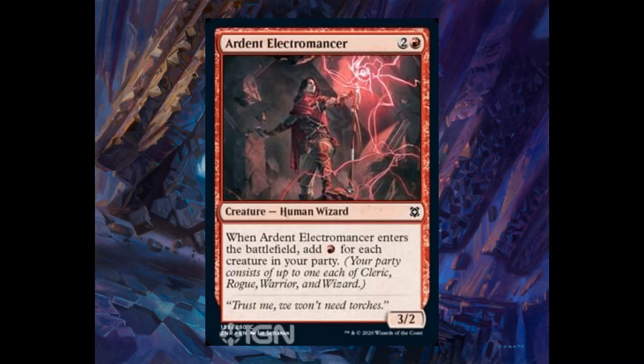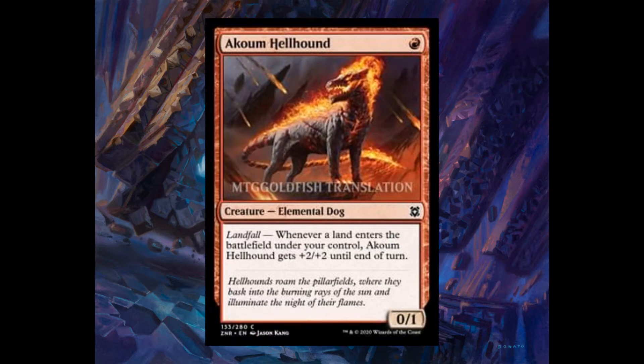Alderit and Electromancer, two and one red, 3/2. When it enters the battlefield, add one red for each creature in your party. Akum Hellhound, one red, 0/1. It has landfall: whenever a land enters the battlefield under your control, it gets plus two plus two until end of turn.